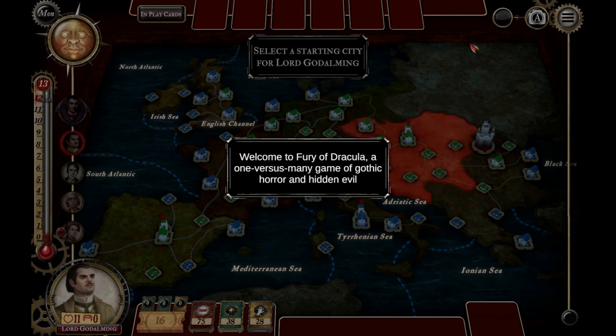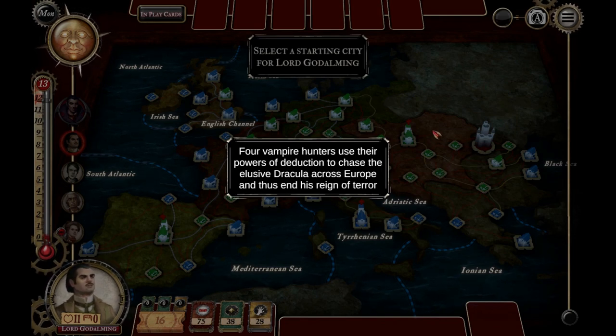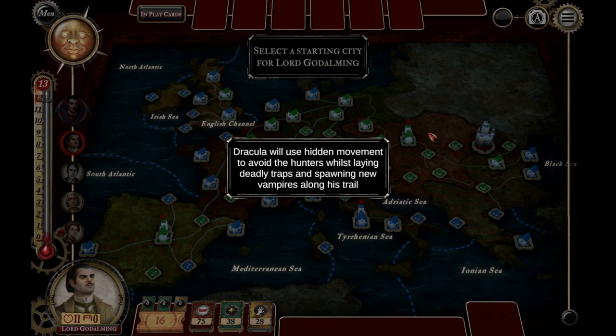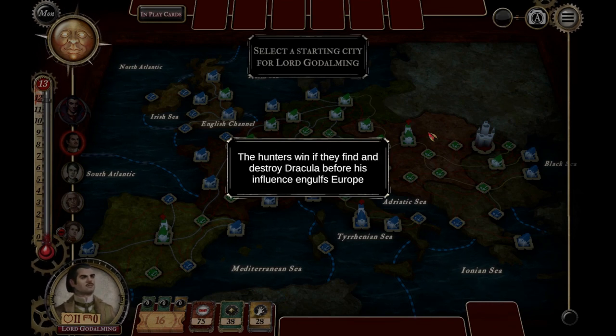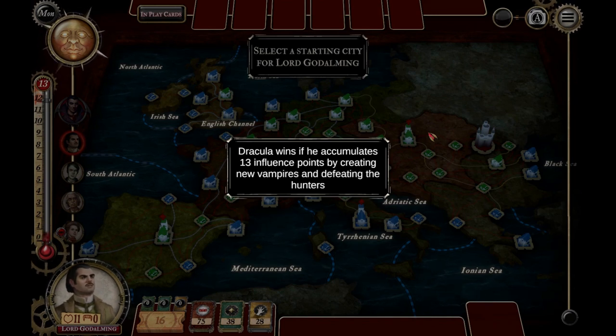Welcome to Fury of Dracula, a one-versus-many game of gothic horror and hidden evil. Four vampire hunters use their powers of deduction to chase the elusive Dracula across Europe and end his reign of terror — reminiscent of Scotland Yard. Dracula uses hidden movement to avoid hunters while laying deadly traps and spawning new vampires. The hunters win if they find and destroy Dracula before his influence engulfs Europe. Dracula wins if he accumulates 13 influence points by creating vampires and defeating hunters.